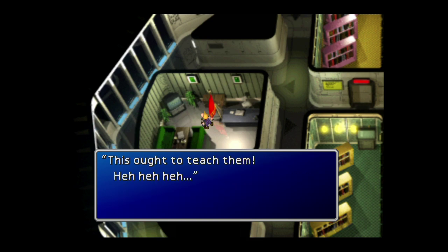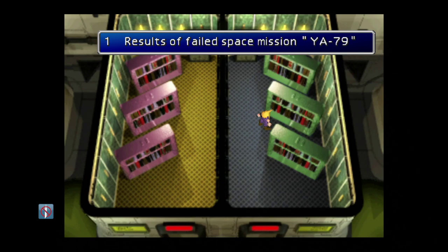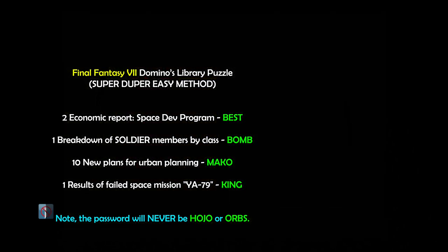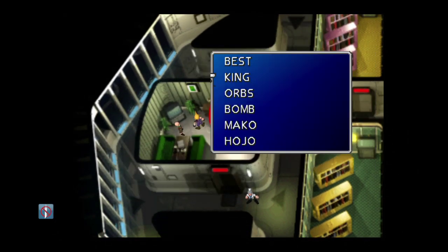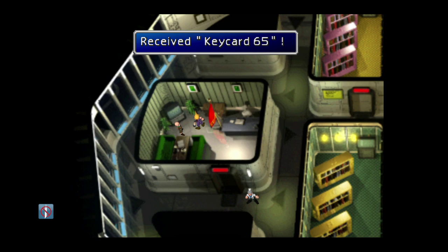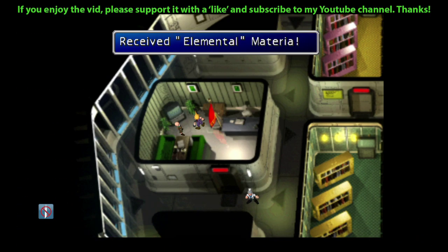I'm just going to show you that it works regardless of what book appears, because it will always be one of those four. I'm going to reload my game and do it again. On this occasion, it's 'result of failed space mission YA-79,' and we can see that the password for this particular book is going to be King. So once again I'm heading back over to Domino, and this time we'll tell him the password is King. It works every time! Just follow that little guide I've put up on screen and you'll never fail. Whatever it is for you, it'll be one of those four — you'll get the correct answer first time. And there we have the elemental materia.